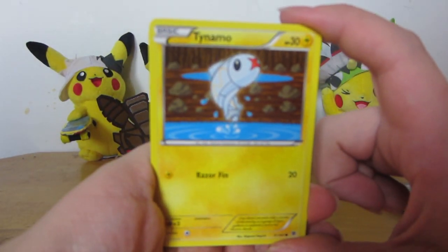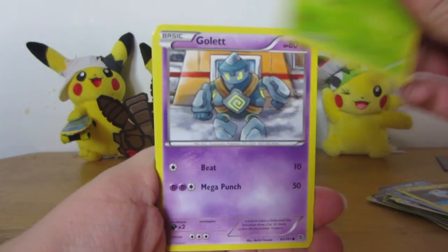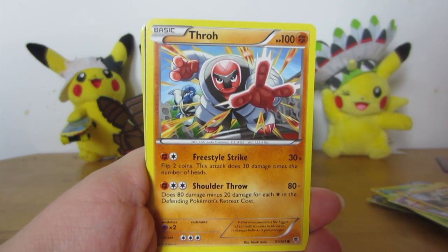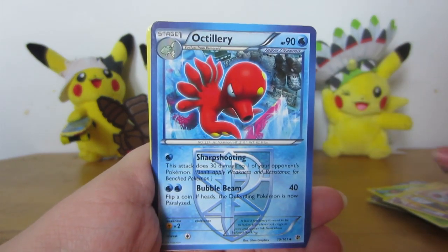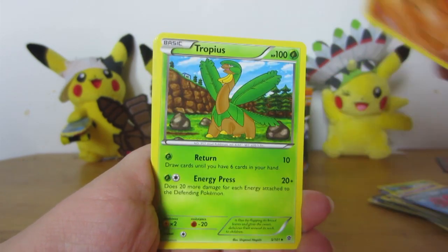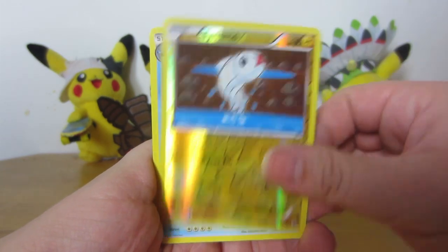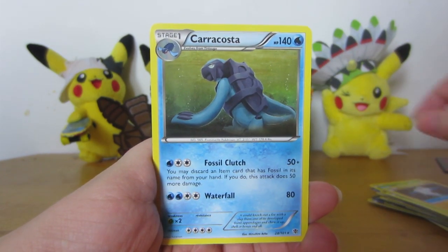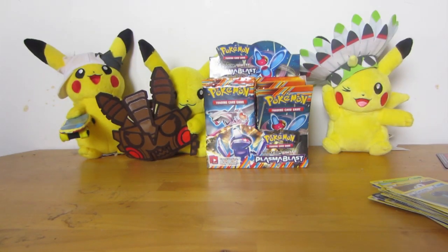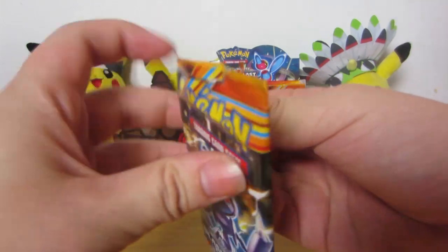Got Tynemo. Shelmet. Gallet. Machop. Throw. Freestyle Strike — whoa. Octillery. Machoke. Last Chance Chomp. Tropius. Reverse Tynemo. And Caracosta rare. I think the reason I'm so into it right now is because there's a lot of Pokemon we haven't really seen in a lot of recent sets.